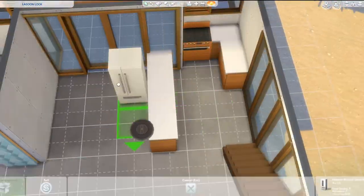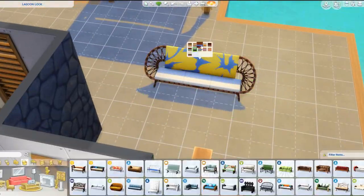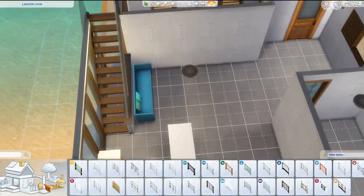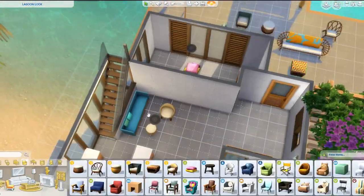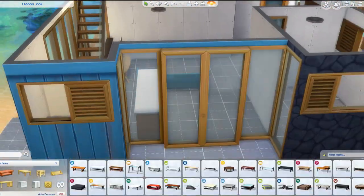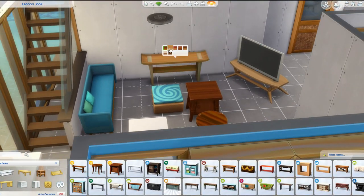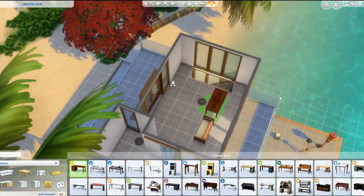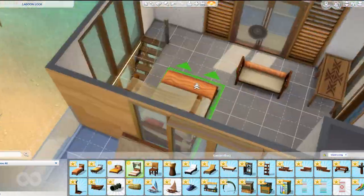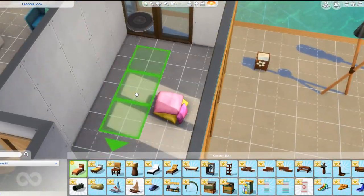I freaking love the new couches and the new beds. I just love all the bright colors to build with. I did get a little creative with the shower — there is an outdoor shower, but I wanted to use it indoors because it's a unique one that doesn't have a backing on it. So I created an in-wall shower situation. I haven't tested it yet, so hopefully it will work by the time the game releases publicly. And I just love all the new canopies too — they are so gorgeous.